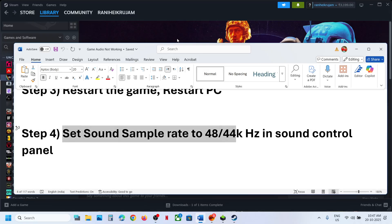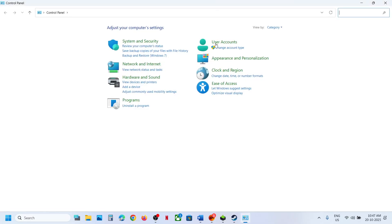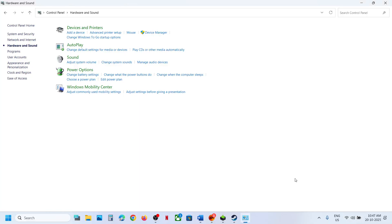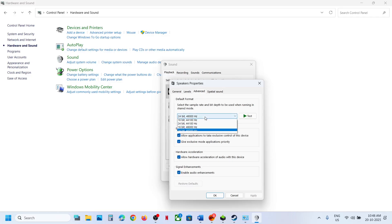If still not working, the next step is to set the sound sample rate to 48,000 or 44,000 Hz. Open the Control Panel by typing it in the Windows search box, then go to Hardware and Sound, click on Sound, select your speaker, right-click it, go to Properties, and then go to the Advanced tab.